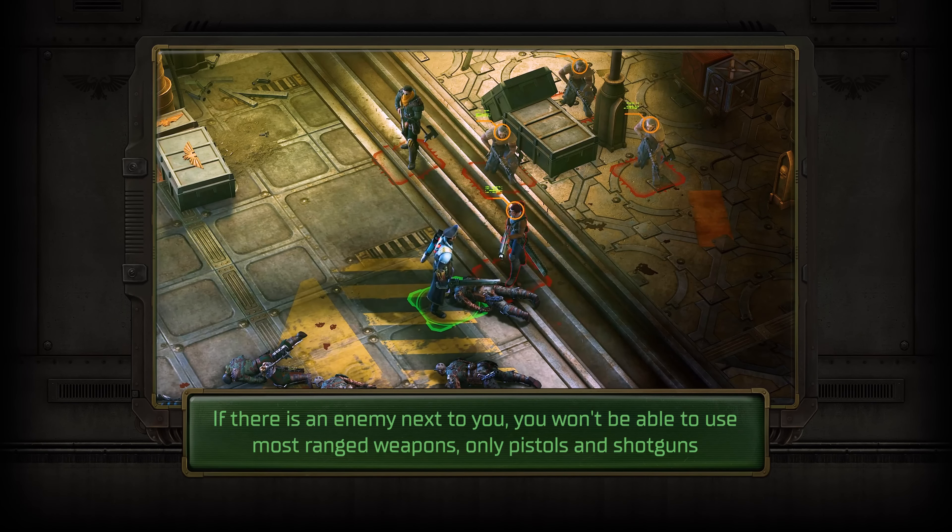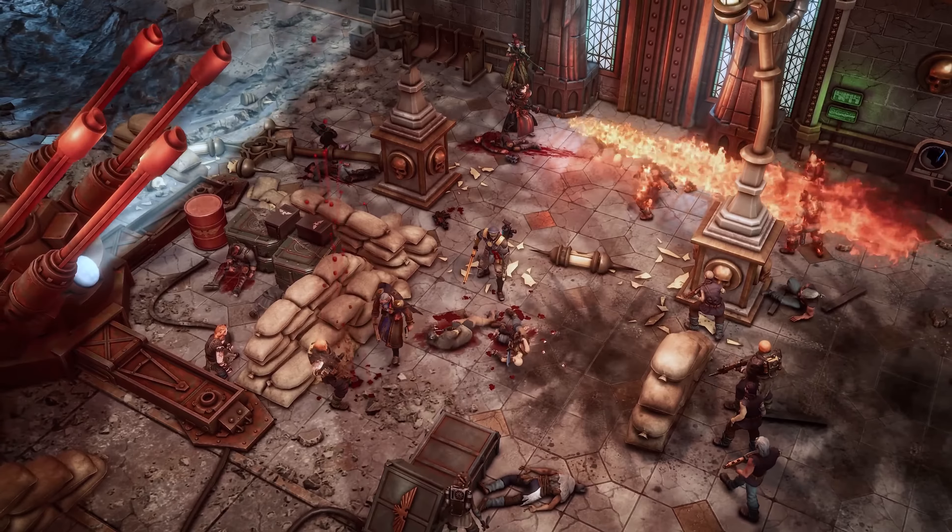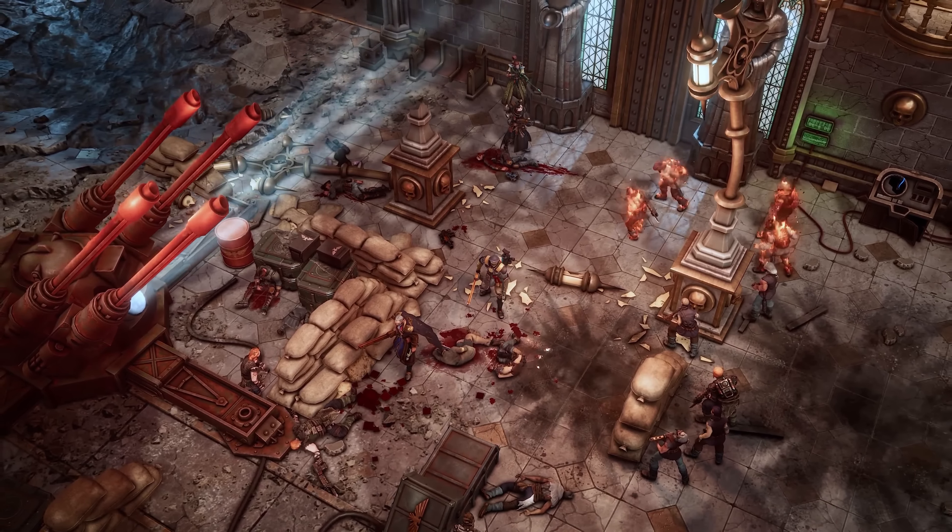And last but not least, your morale — which is represented by the momentum system. The morale of your party is not constant and will fluctuate over the course of battle. This system allows you and your companions to make use of unique abilities. And those are the basics. Now you are ready to crush your opponents — or at the very least, understand why you died trying.